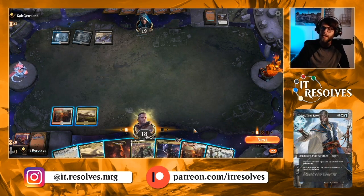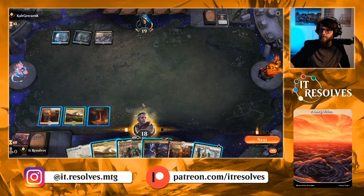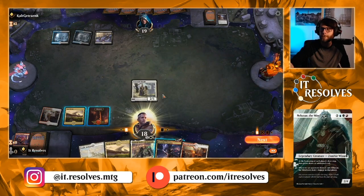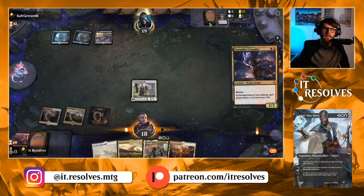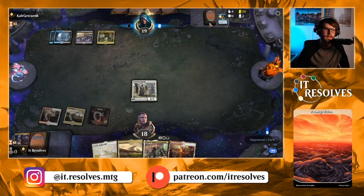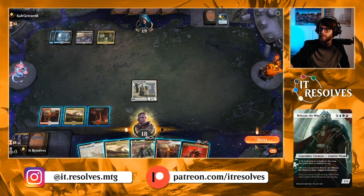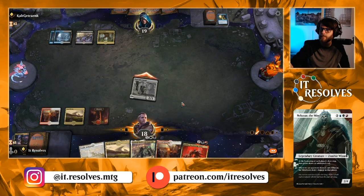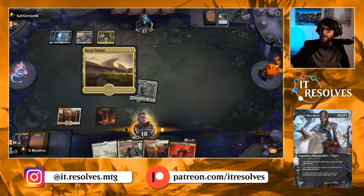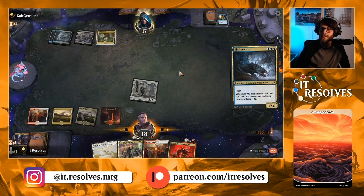Now we are going to run into the issue of a counter. Let's run this out first and see if they counter this. Yep, quench it. Okay, definitely an expected quench. That makes a lot of sense. Judith — quite good. Let's move to attacks first. I'm actually going to keep this playing very slowly right now, solely because we want to leave quench mana up whenever we play anything. Very interesting — they could have flashed this out and killed what we've got, but that's okay.